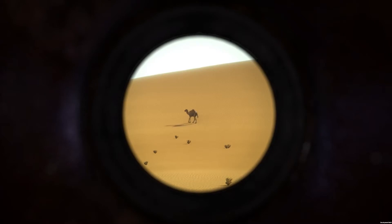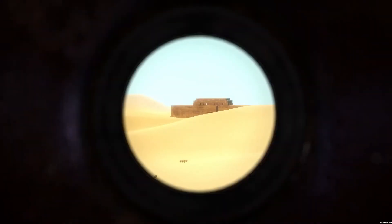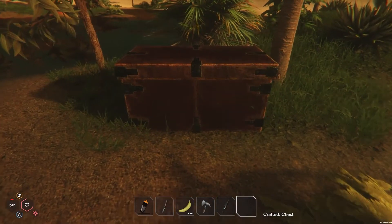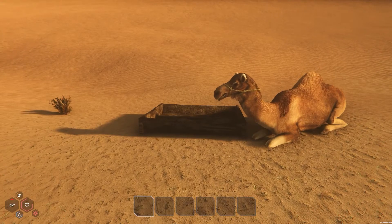Also a spyglass was added which allows you to spot things at far distances. It is very useful for exploration and hunting. On top of that, we added a metal storage box for all of your items, and also a function that allows you to give your camel a name.